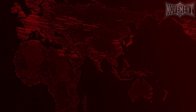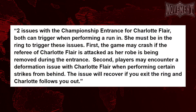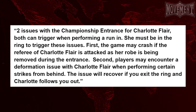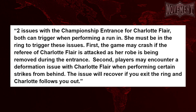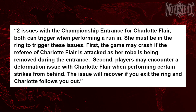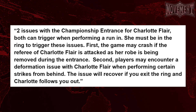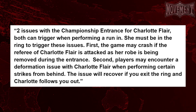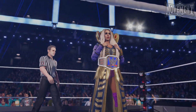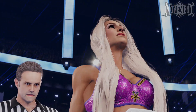The next issue was two issues with the championship entrance for Charlotte Flair, both can trigger when performing a run-in. She must be in the ring to trigger these issues. First, the game may crash if the referee or Charlotte Flair is attacked as her robe is being removed during the entrance. Second, players may encounter a deformation issue with Charlotte Flair when performing certain strikes from behind. The issue will recover if you exit the ring and Charlotte follows you out. So again, some very specific issues here, this time related to Charlotte Flair, and it's nice to see that these were sorted out, as she'll likely be one of the more popular women to play as in this game.